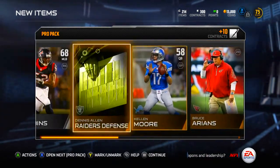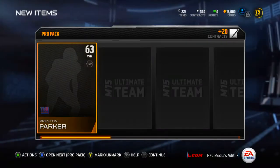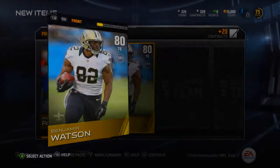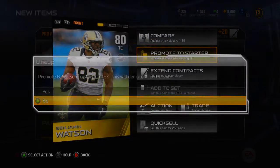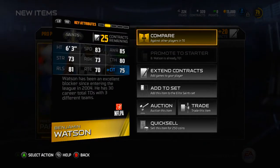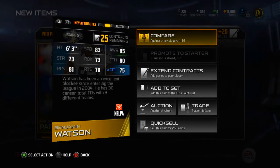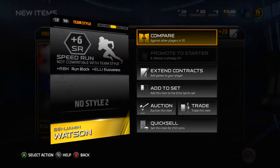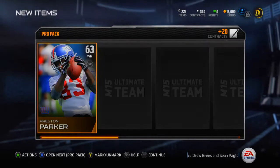Preston Parker and Benjamin Watson - I needed a new tight end. Never even heard of this guy, 80 overall from the Saints. He's definitely gonna be the starter since my other tight end was like 70 overall. 83 speed is not too bad, 80 catching is kind of suspect, 75 catching in traffic not the greatest, but he will be an improvement so I can't be complaining.